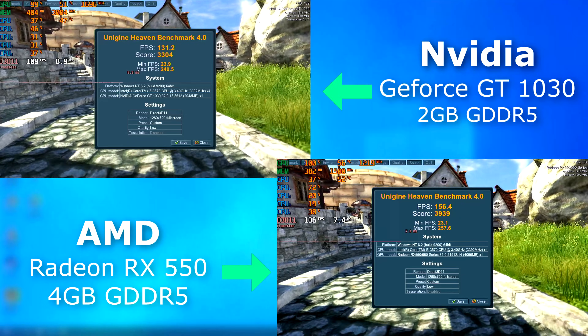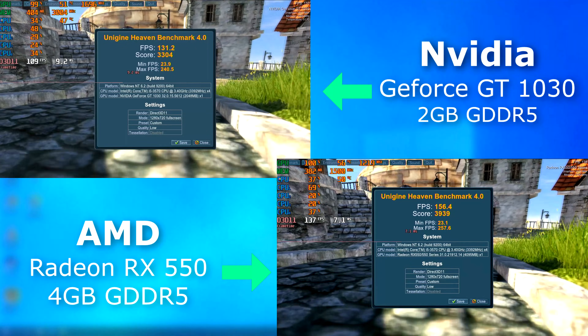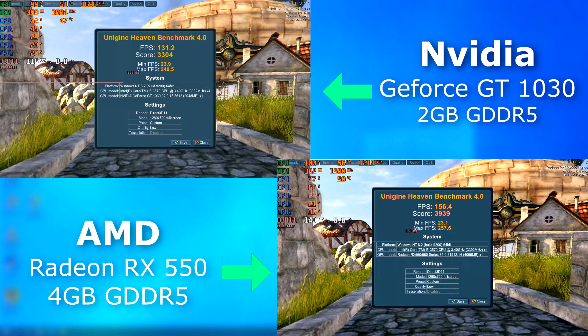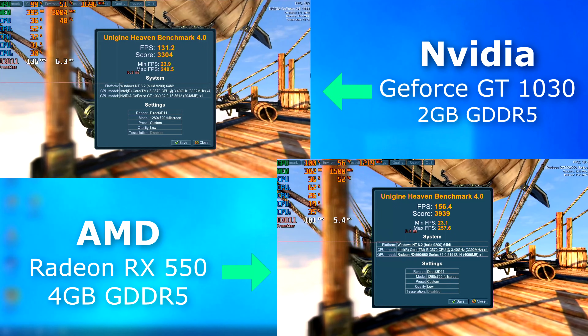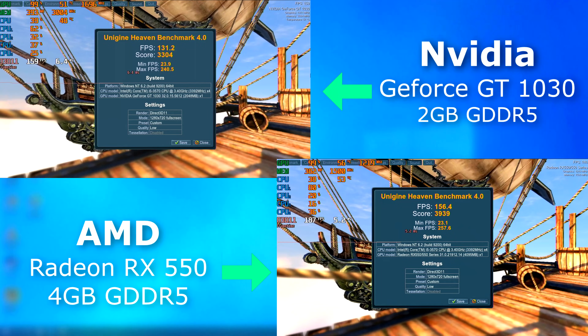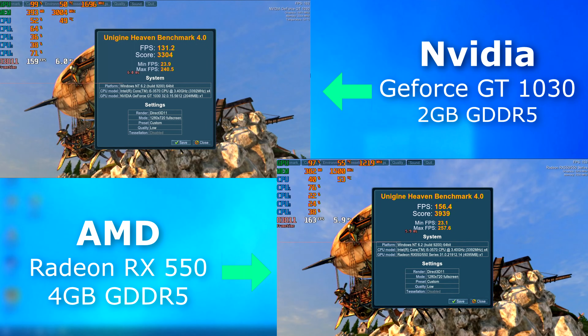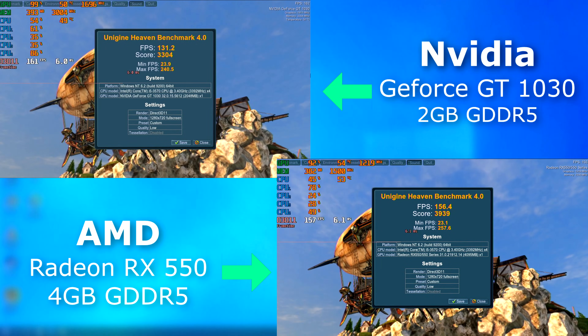Unlike the first version of this video that I took down, the 550 now has quite a lead on the 1030. In Heaven, both have similar minimums, and the 550 maxes out nearly 20 FPS higher. The 550 is also able to hold a higher average frame rate over the 1030 by about 25 FPS.